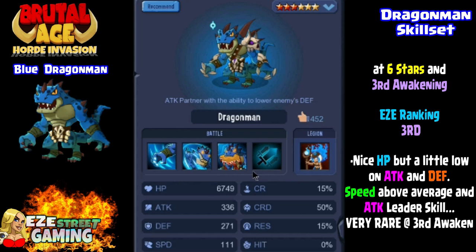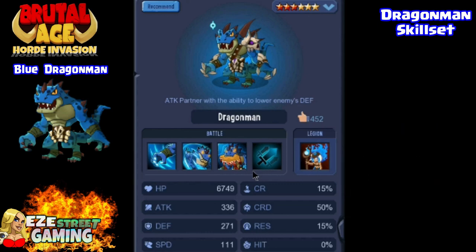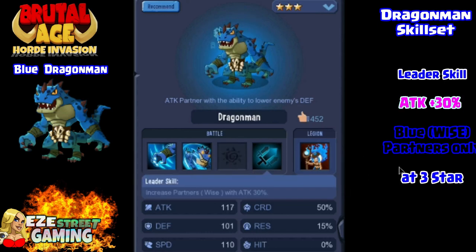At six stars third awakening he's got some pretty good stats — the highest hit points out of the three Dragon Men, with attack and defense kind of average, and speed above average for most partners but average for Dragon Man. He does have a leader skill right at three star — plus 30% on attack, but only for Wise partners, so he's a good leader for the Wise team.